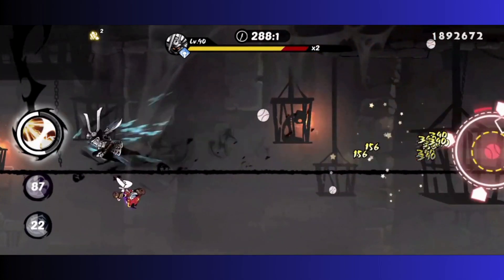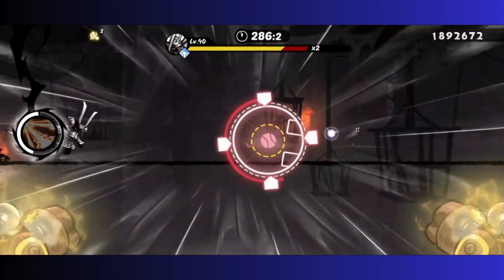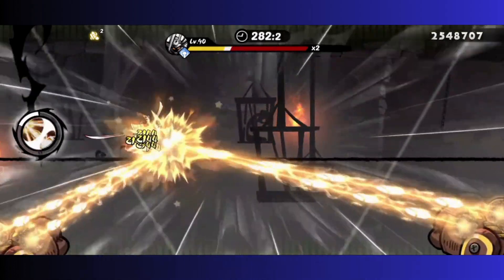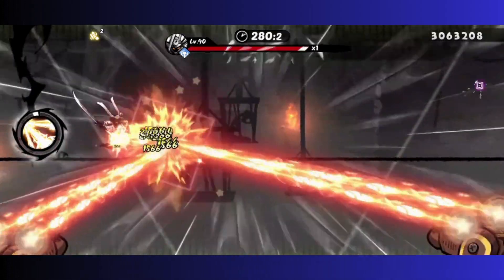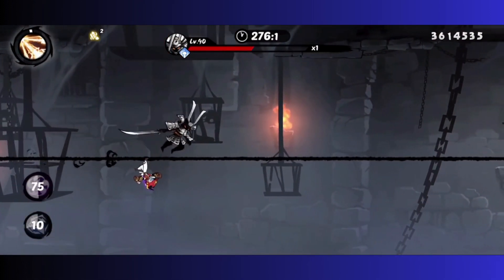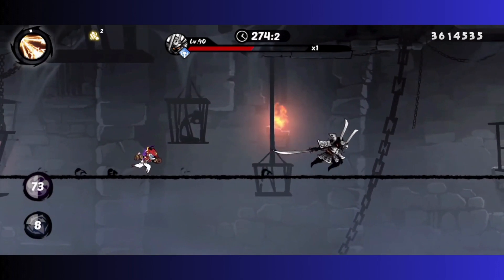Using Breaking Thunder Reiki, you can go ahead and attack behind yourself. If you're using Yoru, you can use the ninjutsu trick to make the attack hit from behind as well, as the boss passes you.